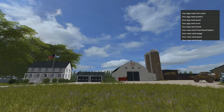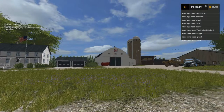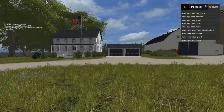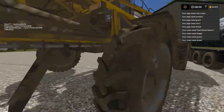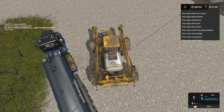Welcome back everybody to Farming Simulator 17 here on Upper Mississippi River Valley. Look at this scenery, nice little house right there, we got a flag blowing - almost too windy to spray but we got to finish spraying. Already got loaded. That gray box on the right: your pigs need root crops, your pigs need protein, your cows need silage.